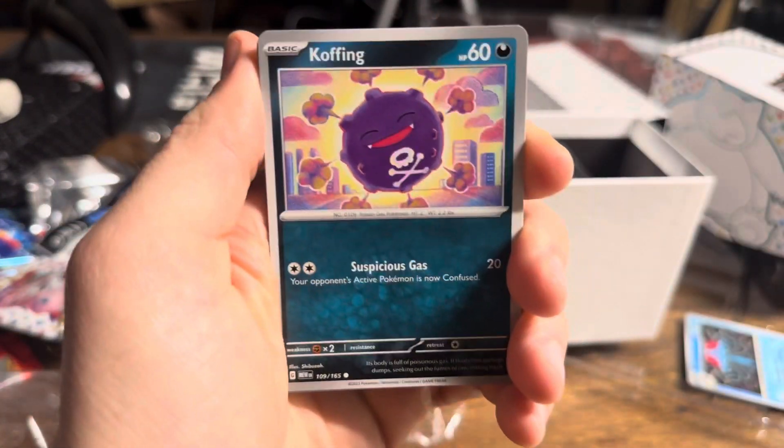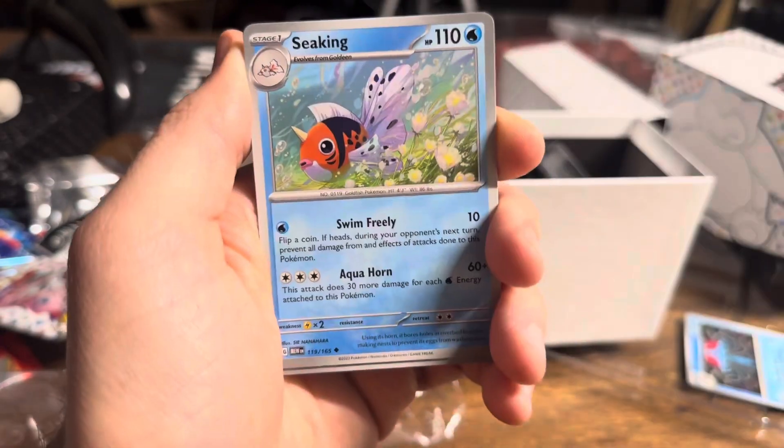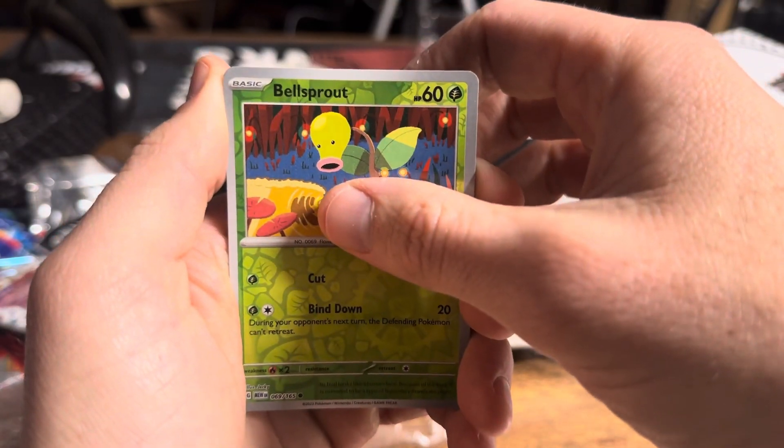Ladies and gents, thanks for joining us. Last Pack Magic — let's see what we can do. Make sure you subscribe; we've got new videos here every single week, lots of different Pokémon. Tangela, Grimer, Hitmonchan, Seaking, fucking Butterfree. Nah.